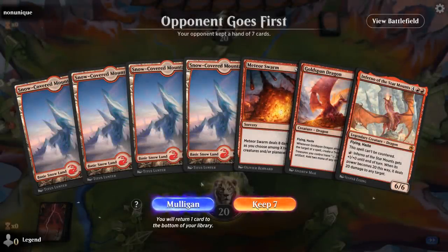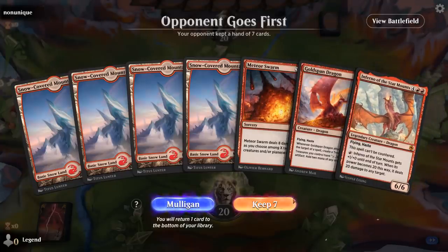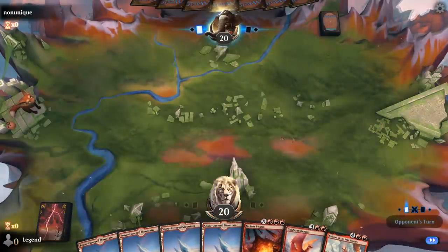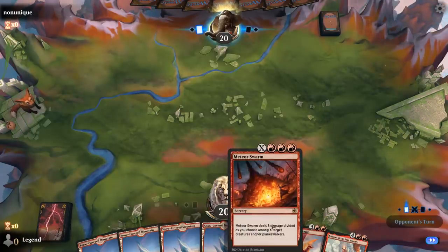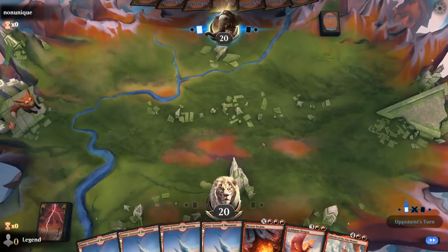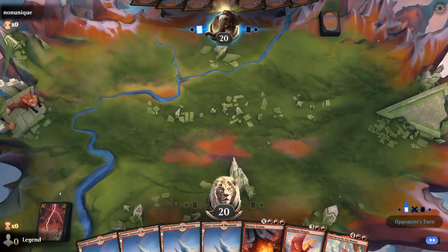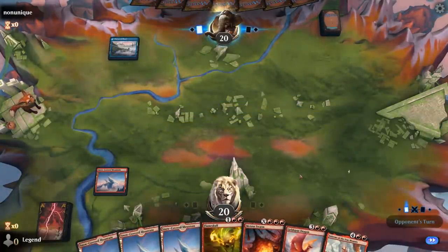We're on the draw. This hand is pretty slow, but we do have a lot of cheap removal in the deck to draw in the meantime, so I'm keeping this in the hopes of finding some one and two mana interaction by turn three. The curve of Goldspan into Inferno is quite tempting, and a Meteor Swarm we can cast for X equals one if needed, or wait and potentially wipe the board. Flameskull is also a nice three mana play here.